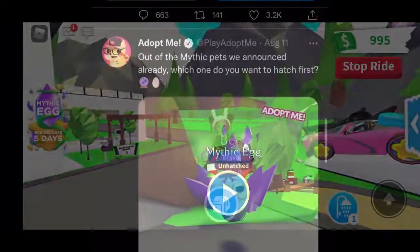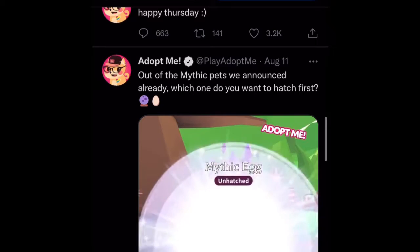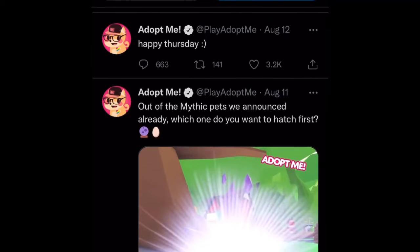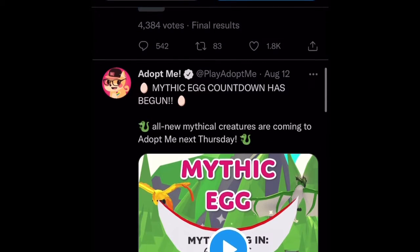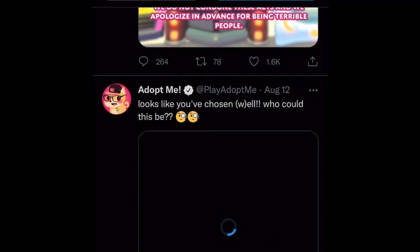Here on Twitter, Adopt Me has shown some of the pets already and has also teased us by acting like they were going to hatch one. It says 'out of all of the mythic pets we announced already, which one do you want to hatch first?' I hope Adopt Me adds the Pegasus as a pet in the mythic egg.